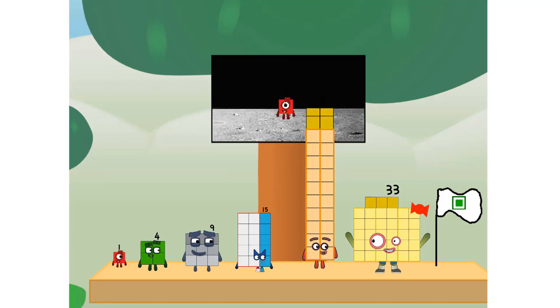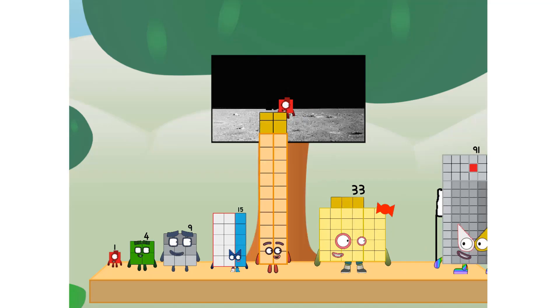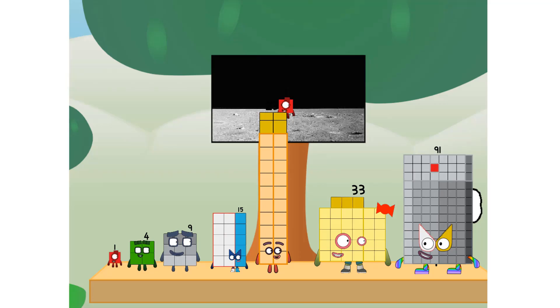We did it! The only thing left now is to plant the Rectangle Club flag. Numberland, we have a problem — I forgot the flag. Don't worry, little one. I'll take care of this.